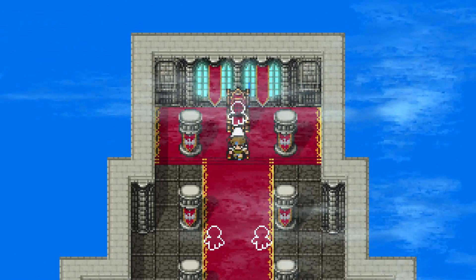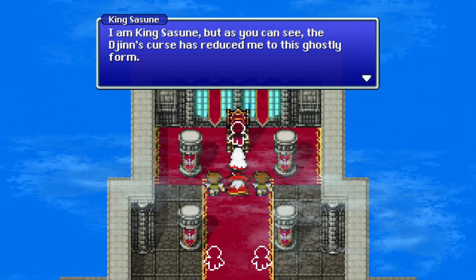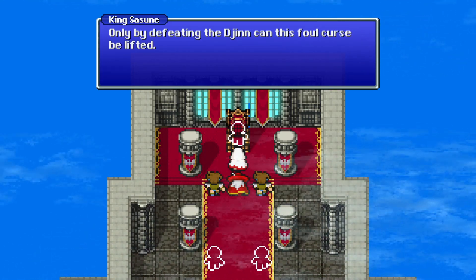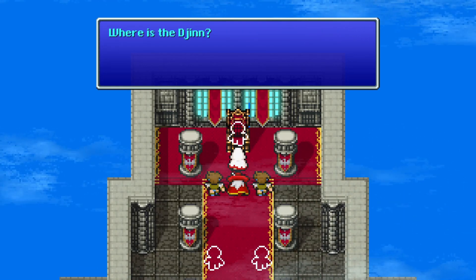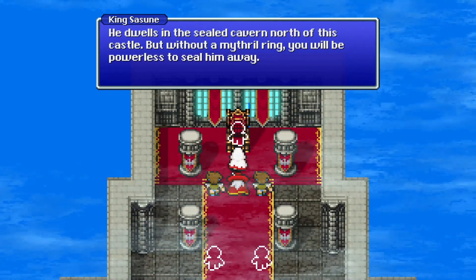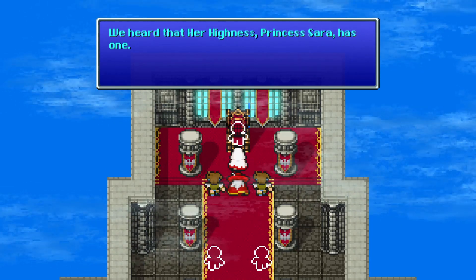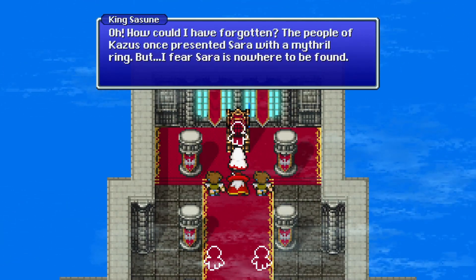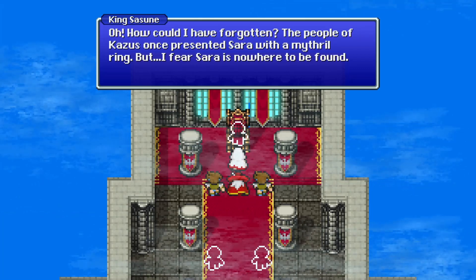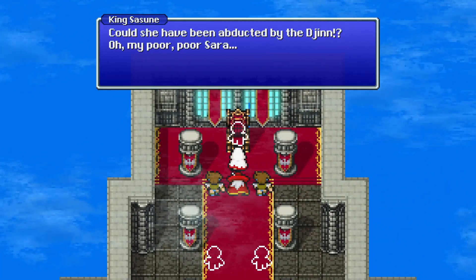Here's the king — or the shade of the king. 'I am King Sassoon, but as you can see, the Djinn's curse has reduced me to this ghostly form. Only by defeating the Djinn can this foul curse be lifted.' He dwells in the sealed cavern north of this castle, but without a Mithril Ring you'll be powerless to seal him away. The people of Kazus once presented Sarah with a mithril ring, but Sarah is nowhere to be found — could she have been abducted by the Djinn?